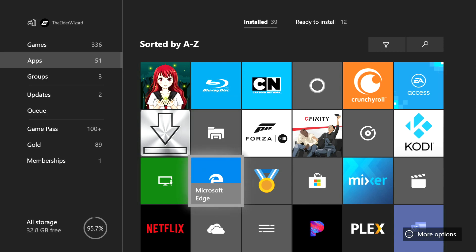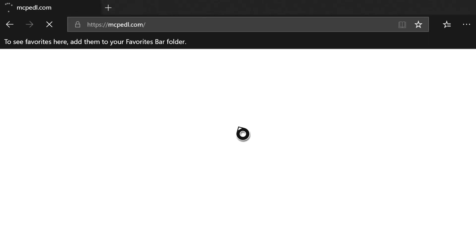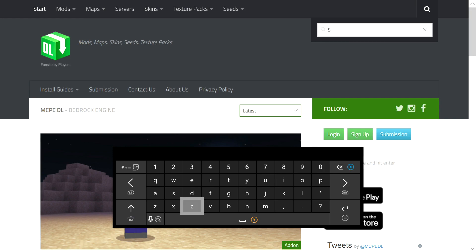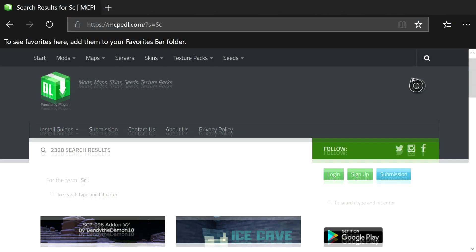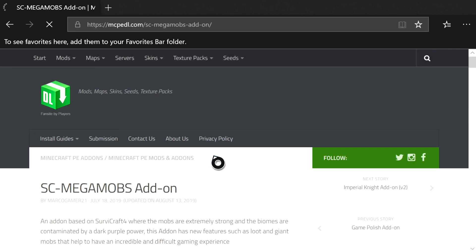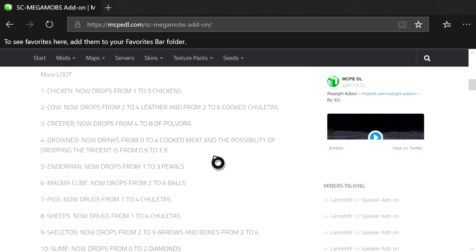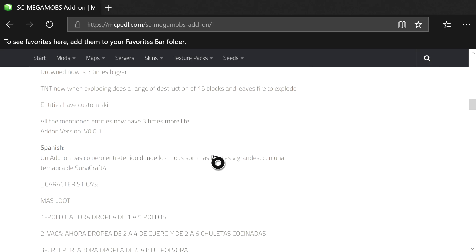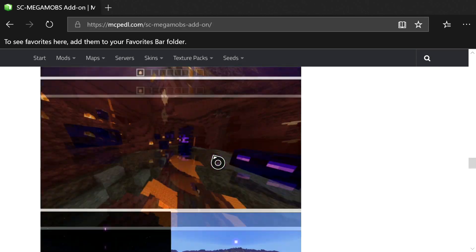After making sure you have all four apps, open up Microsoft Edge and navigate to mcpedl.com — you can search it on Google, Bing, or Yahoo, it doesn't matter. Once you're on there, click the magnifying glass at the top right and search 'SC.' Scroll down until you see SC Mega Mobs Add-On — that is what this mod is called. The picture looks just like what I'm showing. Go ahead and click on it, then scroll past the description info, which does explain all the changes the mod makes.